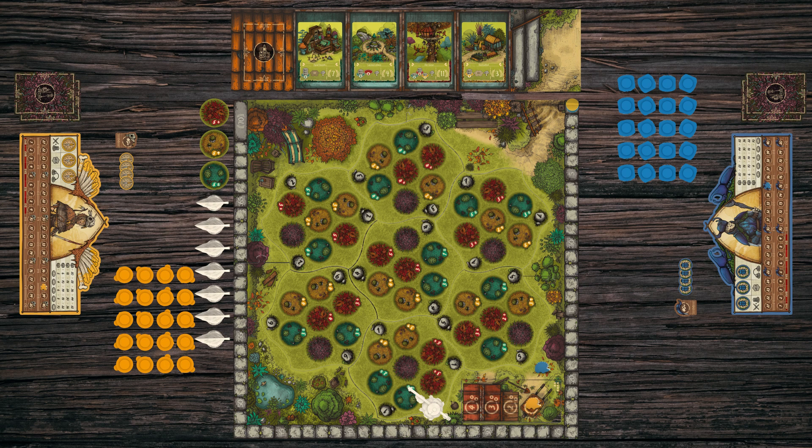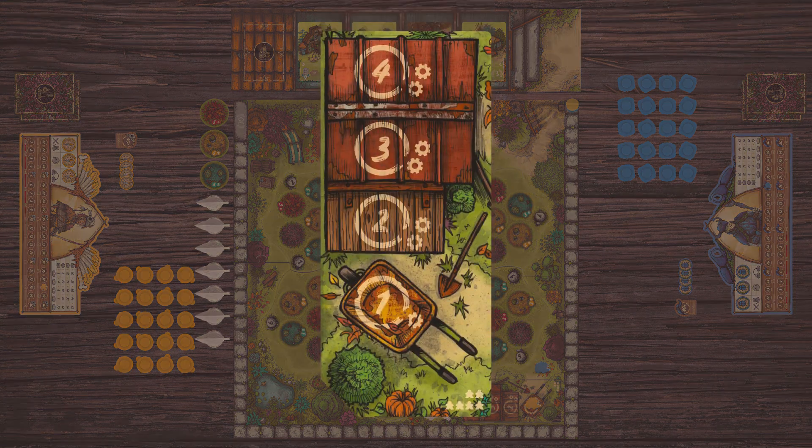A round of the game consists of three phases: player actions, territory control, and then preparation for the next round. During your turn, carry out the number of actions you are allowed to according to your position on the turn track. The first player can carry out one action, while the other players carry out two actions each.